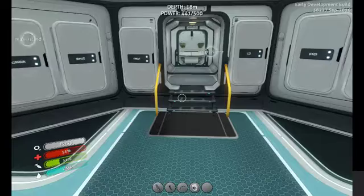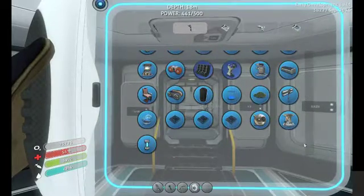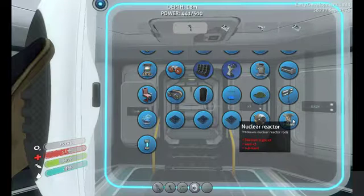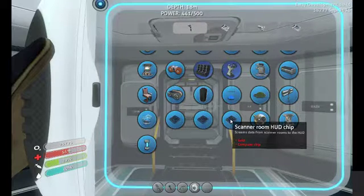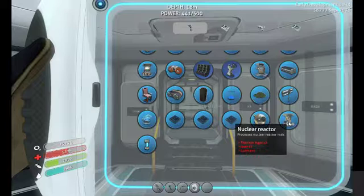So what are we doing today? We found two new blueprints. The first is a camera drone for the scanner room. You can see it needs enameled glass, computer chips, titanium, and three more titanium. We also found the nuclear reactor, which requires three titanium ingots, three lead, and one lubricant. We also found the scanner room upgrade, scanner room speed upgrade, and scanner room HUD chip. The camera drone is really good because you can stay in the room, hop on the drone, and go out to search — though it only has a short range.